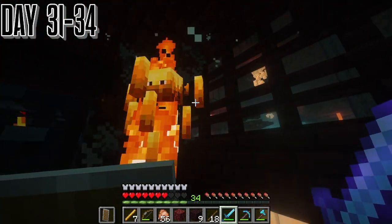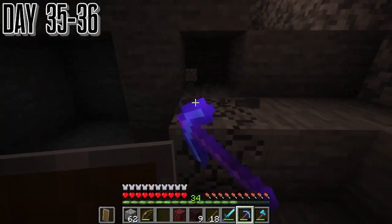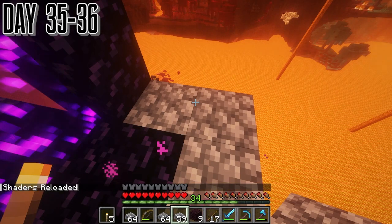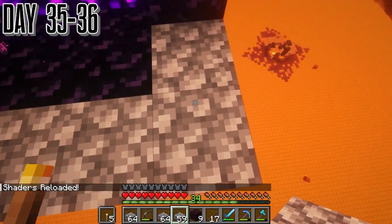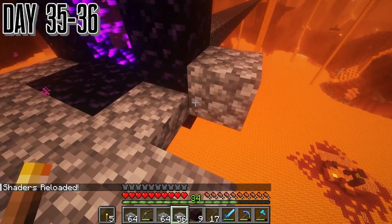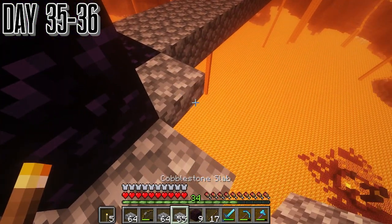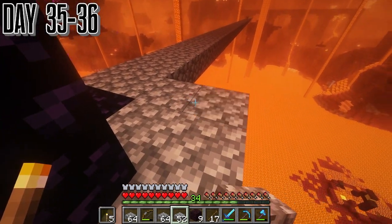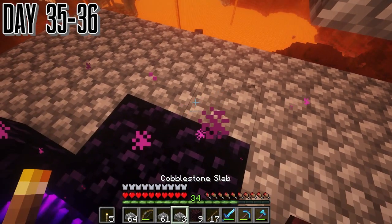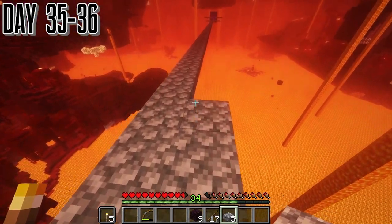Then we went immediately to getting stone to make our bridge safer so we don't keep falling off of it. This can't be blown up by a ghast, which makes us completely safe. A lot of this is just me protecting myself from myself, so I just don't run completely off.